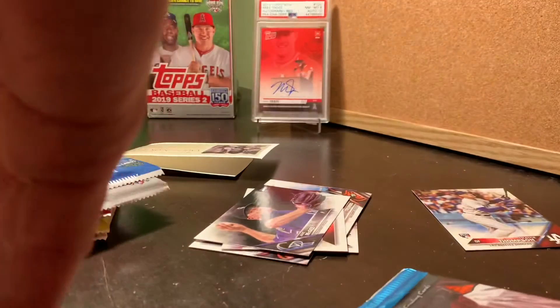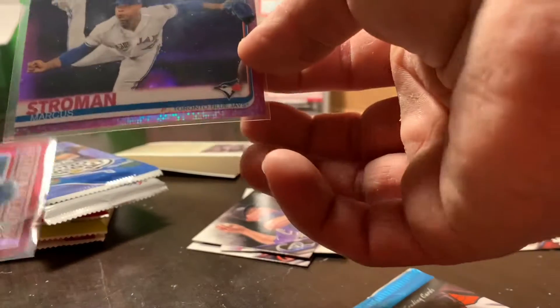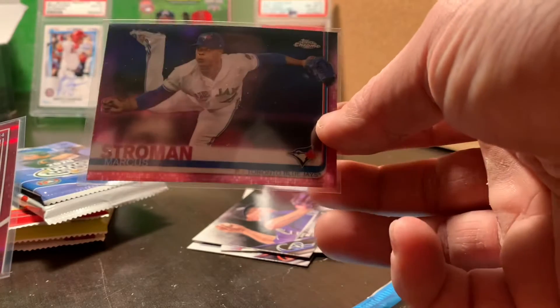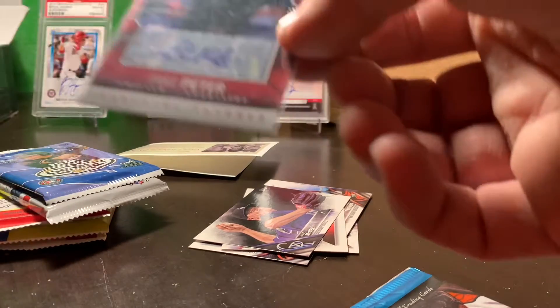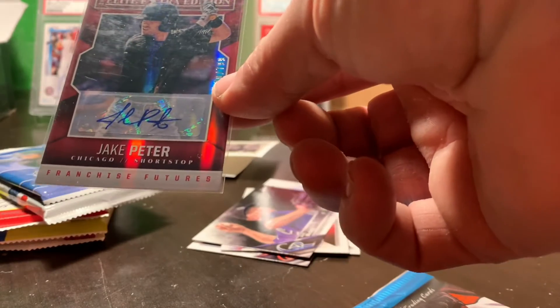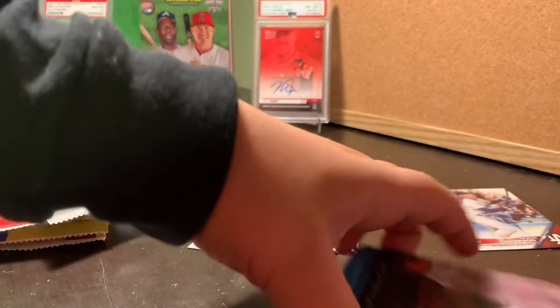Next time, we'll let Landon open it. We got a purple parallel — Marcus Stroman, not a rookie or anything. So the patch card wasn't the only hit. That's a 2019 Topps. And then Jake Peter, rookie, 2014 — I don't know if it's a rookie or auto. Save that over in the hits.